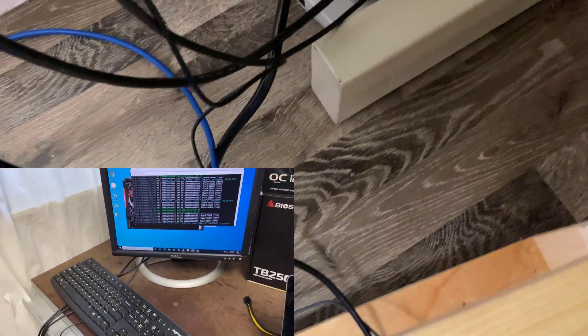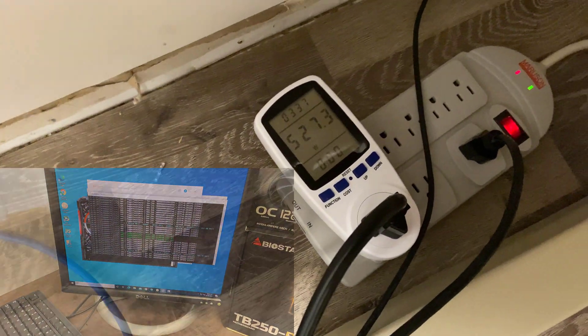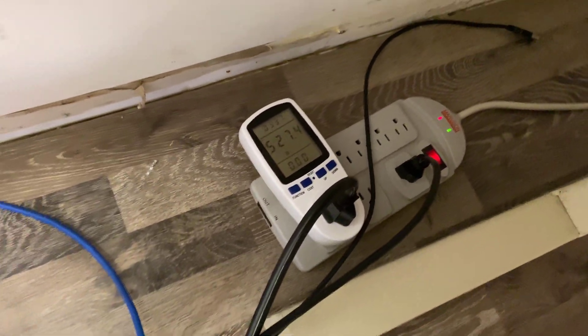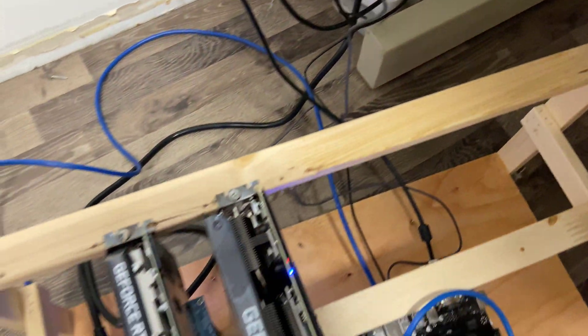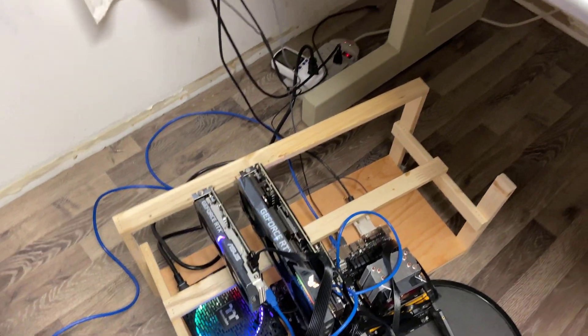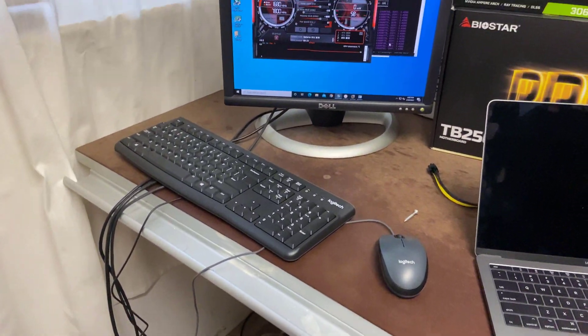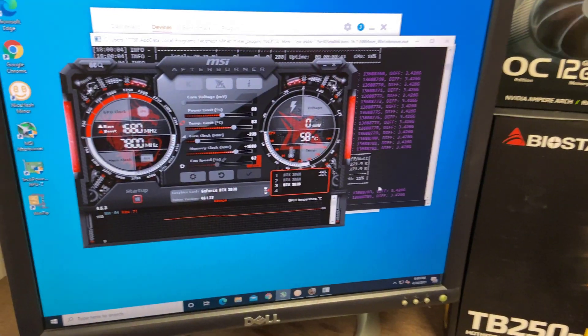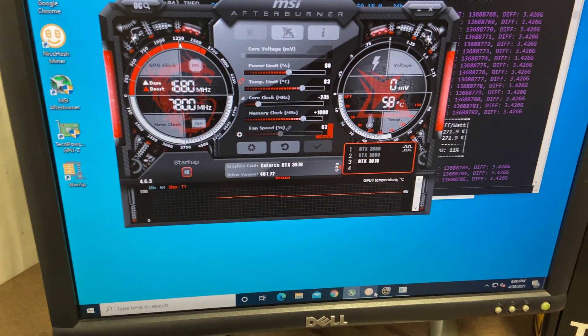Right now we have all of the cards running on NiceHash mining Ethereum, and you can see at the wall it's drawing around 525 watts on average. Based on BC Hydro rates, that's roughly 80 US cents per day of operating costs. On MSI Afterburner we were able to save a bit of power by putting the power limit down to 80%.